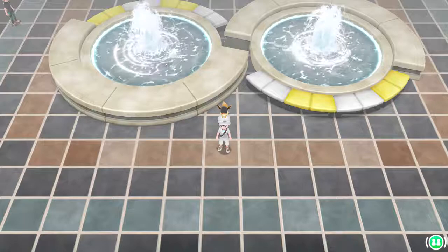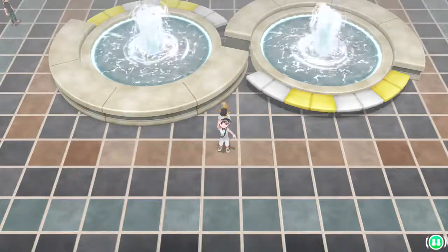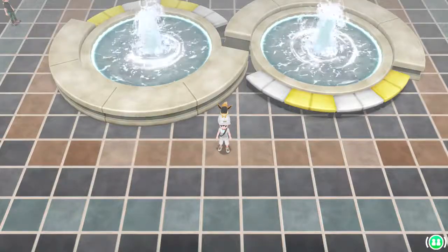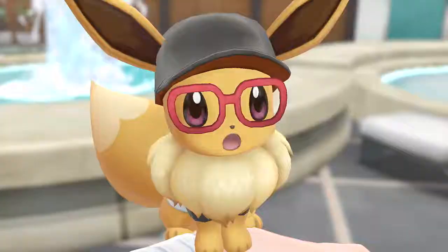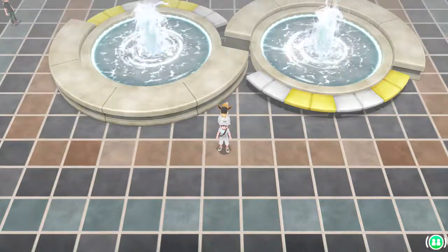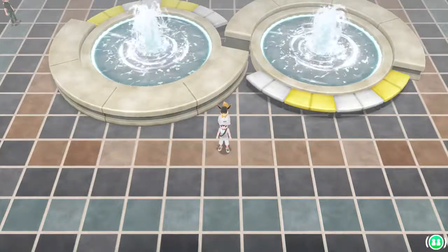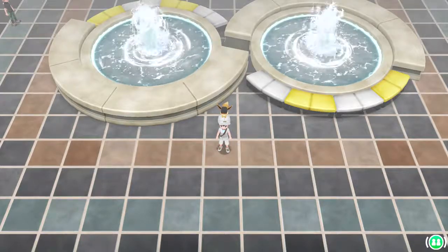Hey, what's up everyone, this is Dynamite here, welcome back to some more Pokemon Let's Go Eevee. In the last episode we had a battle against Blue, we also ran away from an Articuno because we don't want to do that just yet, and we explored the Sea Foam Islands and caught a bunch of Pokemon there. We still have to go to Power Plant, which we'll probably do once we're done with Sabrina.